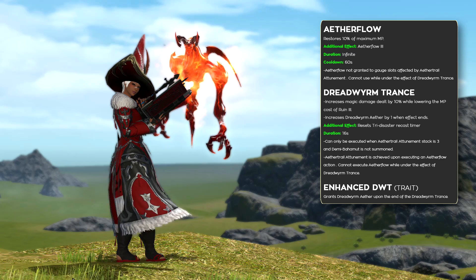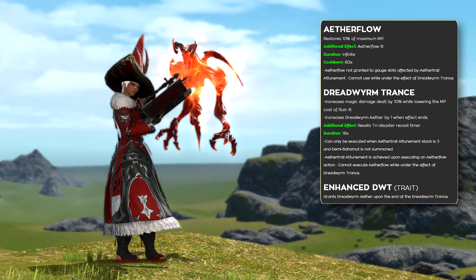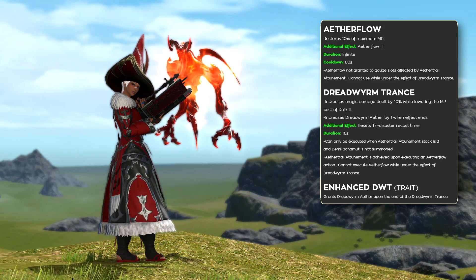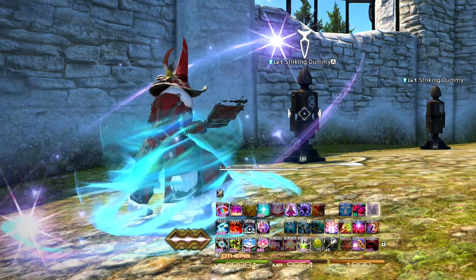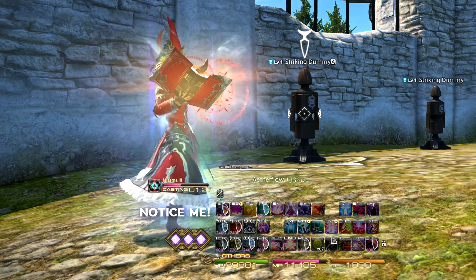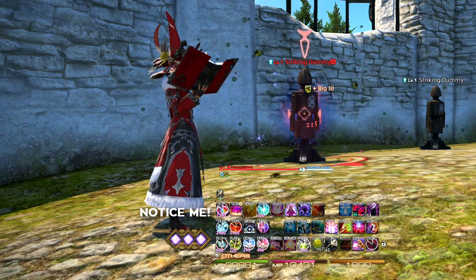Every class in the 4.0 update received a job gauge. For the Summoner, those gauges are used to represent Aether Flow, Aether Trail Attunement, Dreadworm Trance, and Dreadworm Aether. These are all core mechanics for the Summoner, and with them on the job gauge instead of on your buffs bar, it's easier to discern their status at a glance.